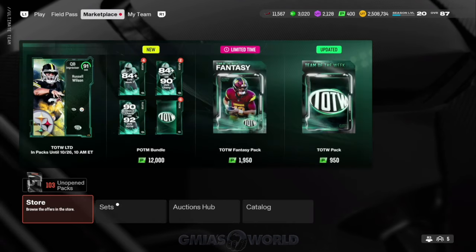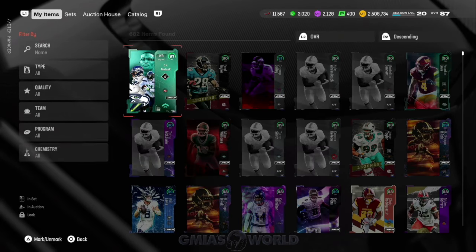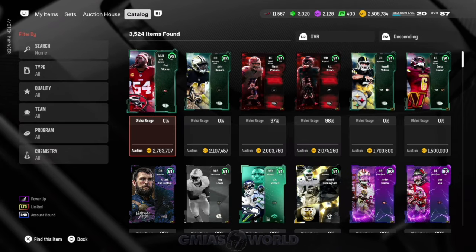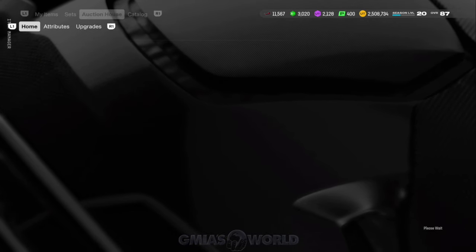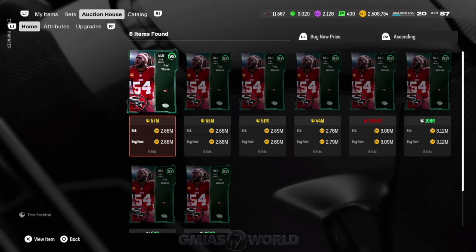This is something very important that I want you guys to understand. I'm going to show you what's going on within the actual catalog and the price ranges of Fred Warner at the time of this video, which is just at launch. You're going to see his price is very high. A lot of you guys are like, I'm a Niner theme team — how do I go about doing this? He was upwards of 3 million coins.